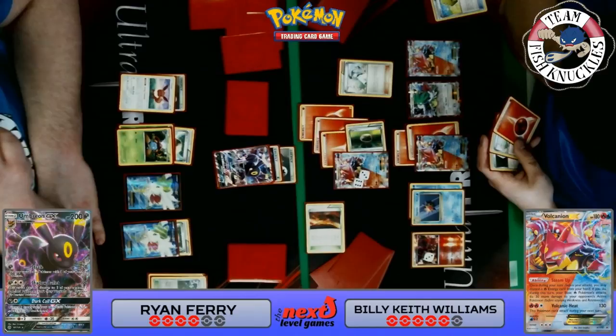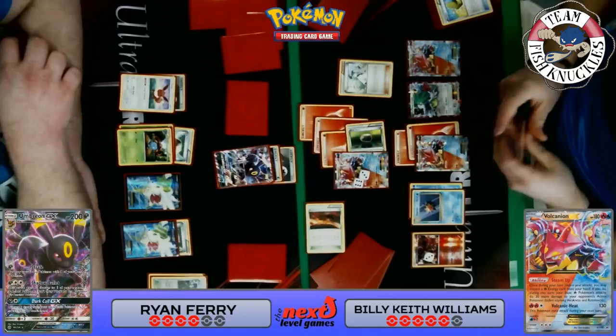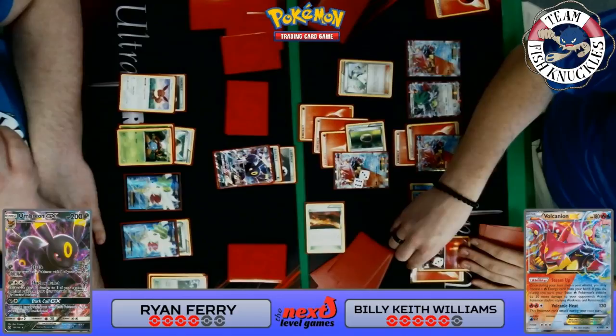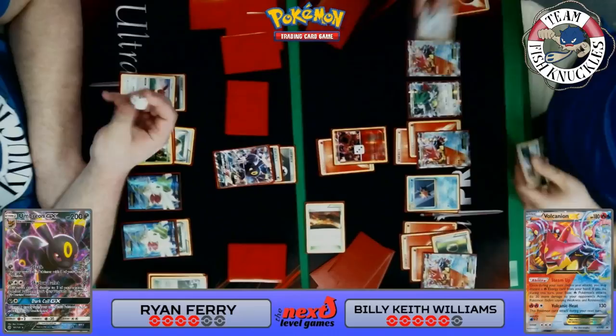Actually, he can only do 190 this turn — not enough for the knockout. He gets a Steam Up, discards a fire energy, then Space Beacon gets two energies back, but it's still only 190, which doesn't knock out the Umbreon GX with 200 HP. So maybe baby Volcanion — Power Heater for 30, Steam Up once to get two fire energies back. We see a fire energy on the Volcanion — actually no, never mind. Double Steam Up — Space Beacon to get two fire energies back, that'll at least do 380. Baby Volcanion comes up.